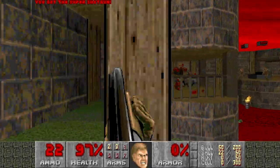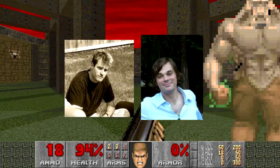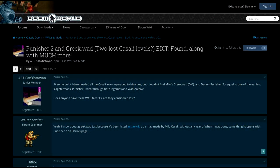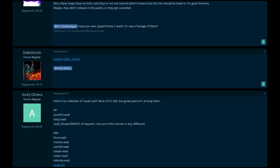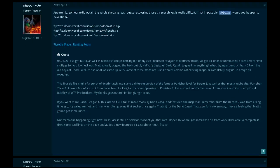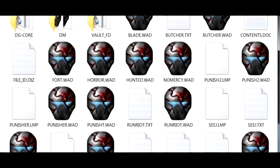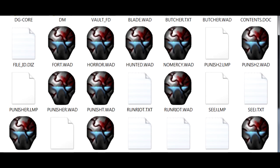Recently, a bunch of maps by Final Doom authors Dario and Milo Casali have been rediscovered by the Doom community. A.H.Sankarion started a thread asking about some lost Casali maps, and various Doomers from different corners of the world came together and threw in all the various bits and pieces they had. The end result is a treasure trove of fun Doom maps, several of which are early beta versions of maps that made their way into Final Doom.